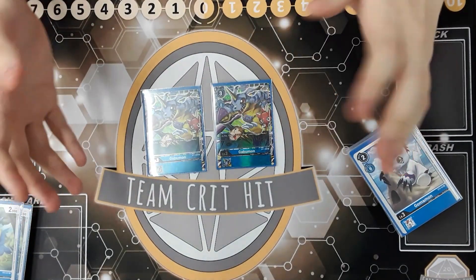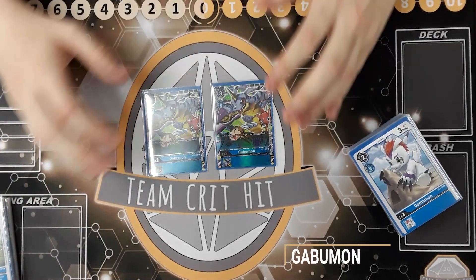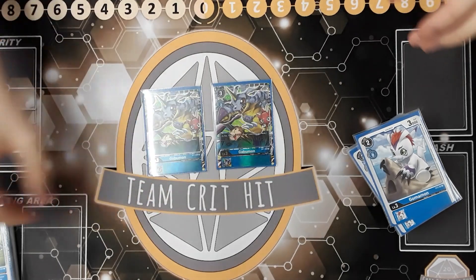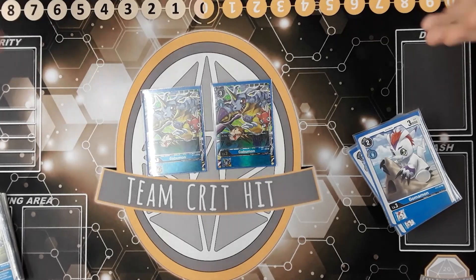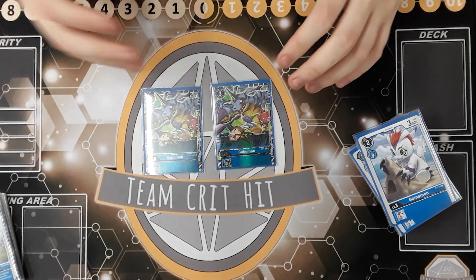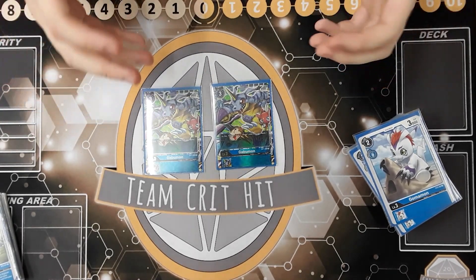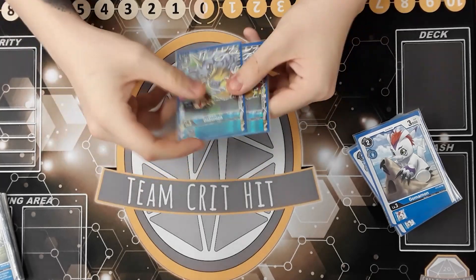Next we're running two Gabamon — we're lucky enough to have the Alt Arts. Gabamon is very simple: it's an on-play effect of draw one card. There are times where you just want to play a rookie and get a card immediately, and Gabamon fills that role nicely. A similar card that's gone crazy right now is Pulsimon for yellow, because it's the same on-play draw effect early game.